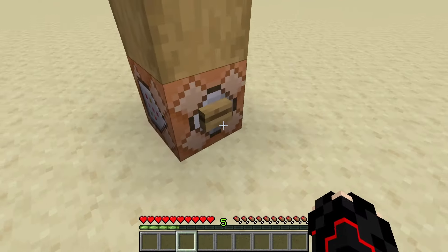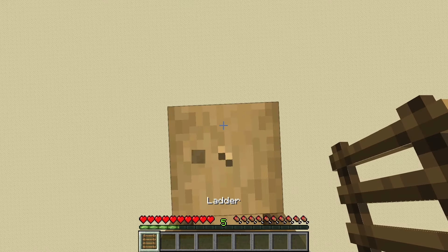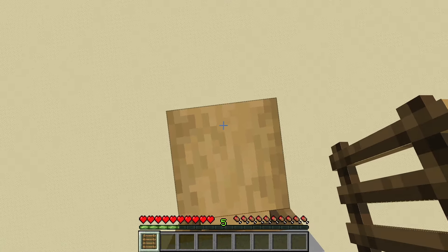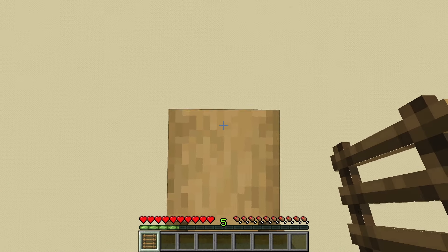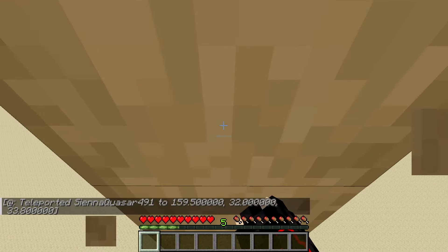The next one we will be doing is an MLG ladder clutch. This is a bit more difficult and a bit more obscure. People pretty much only use this if they don't have a water bucket, but here we go. There it is.